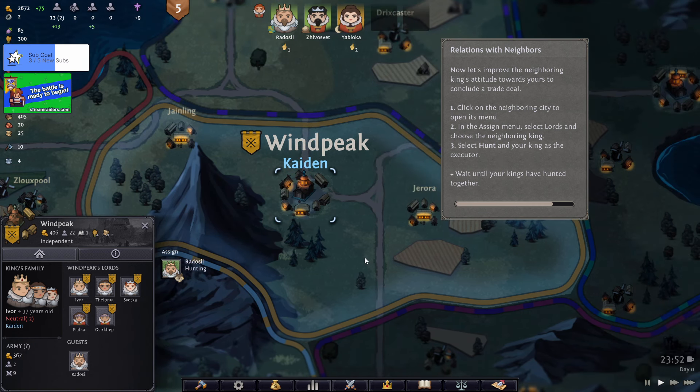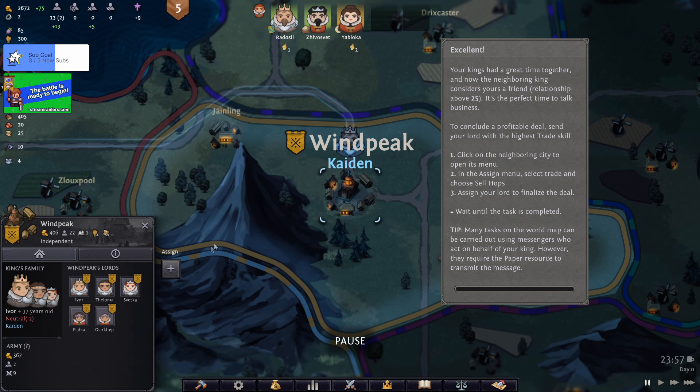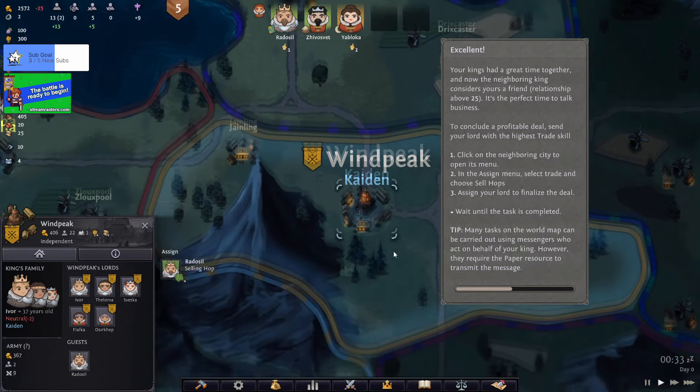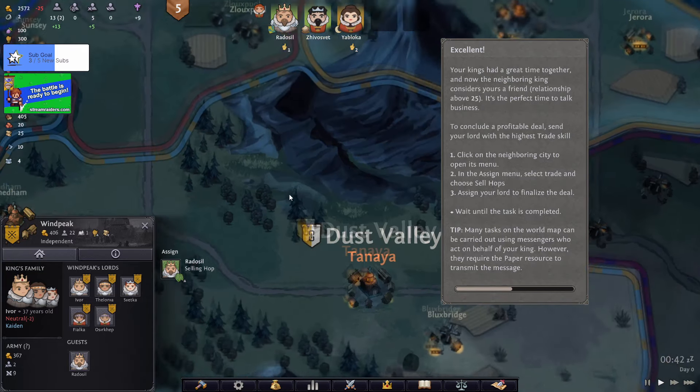Getting rid of the bandits does make sense. Click on the neighboring city, trade, sell hops - we're going to set up a trade arrangement. That obviously takes a little time because they have to talk it out. You can get messengers so we don't even need to send the king, but we have to get access to the resource of paper in order to transmit messages. Everything within our border should be secure at the moment.